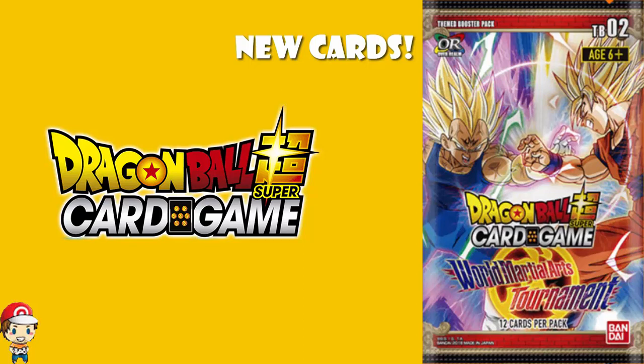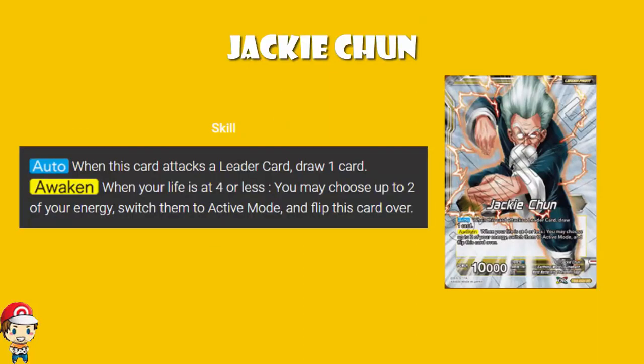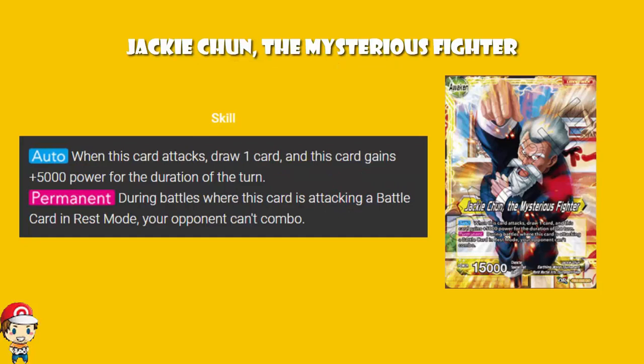To be blunt, these are cards where we like working in pairs. There's one new leader that's been revealed — it's Jackie Chun. Before Awakening, you attack a leader card and you draw a card. When the life's at four or less, you choose two of your energies, switch them to active, and flip this over. Nothing particularly exciting about that, to be honest. After Awakening, it gets a little bit better — when you attack, draw a card and you gain 5,000 power for the rest of the turn. Not bad: 20,000 power with an extra card.